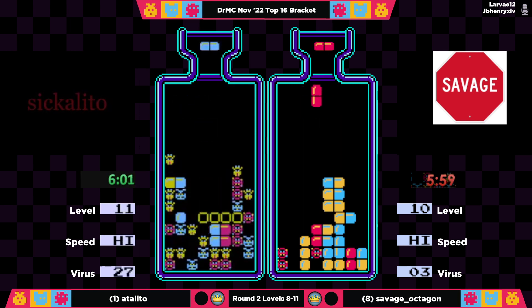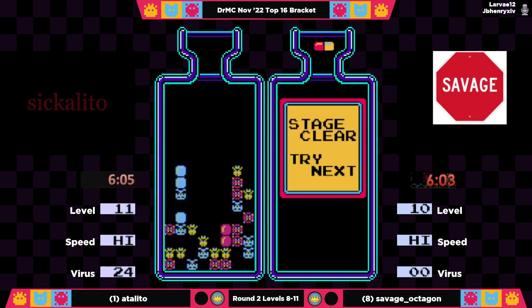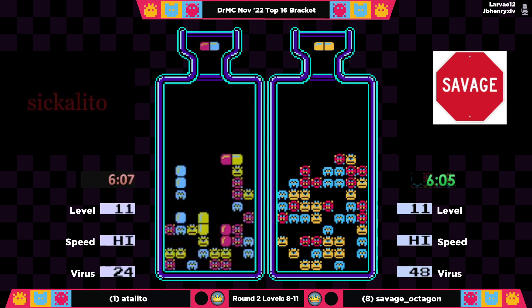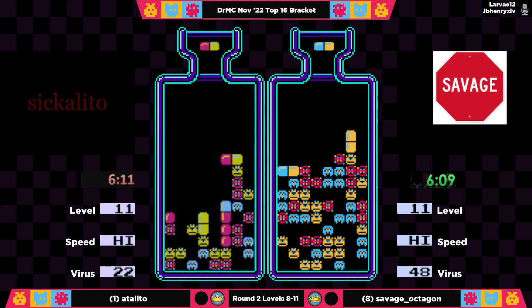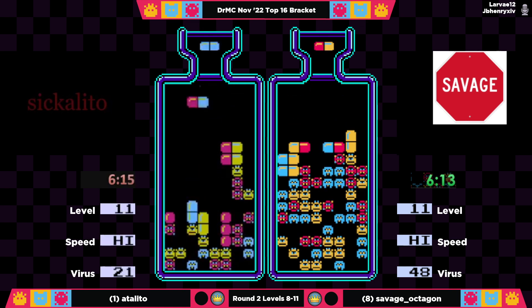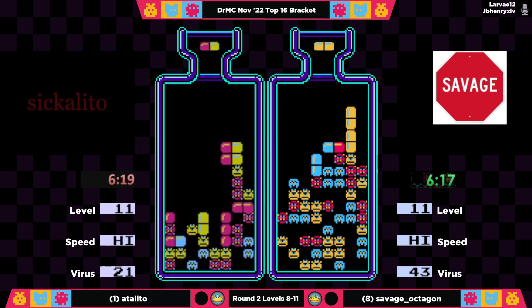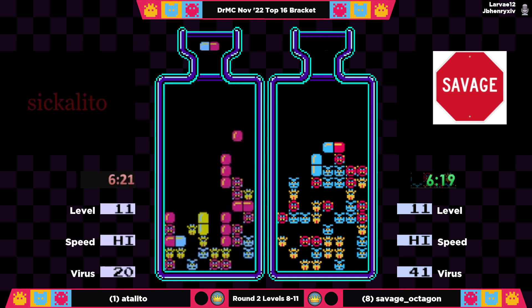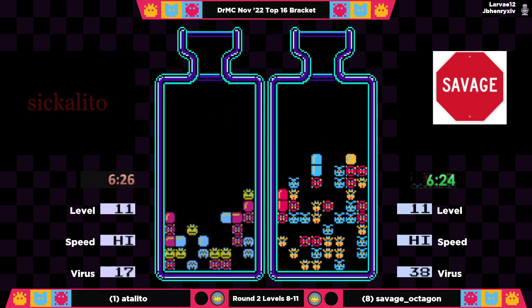Looking at Adelito's board, he needs to open up a bunch of reds in order to really do what he wants to do. But knowing Adelito, he's going to be able to do that and probably just leave me speechless in the process. He clears out a large swath of columns six and seven — down to 17 viruses he goes.